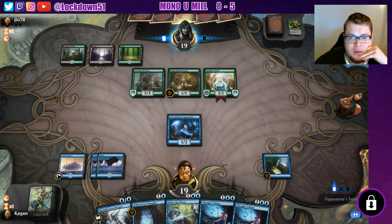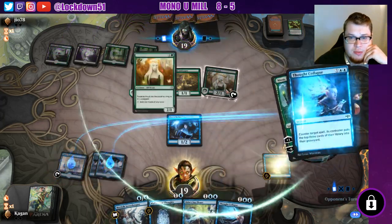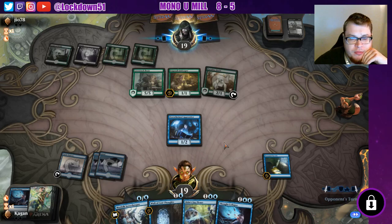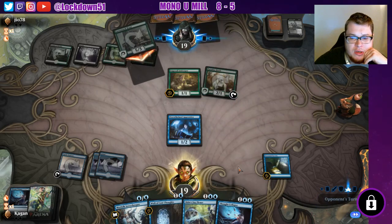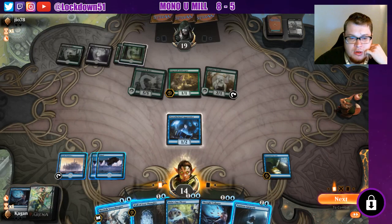Oh Nissa — well we're not going to let that happen, that's for sure. Let's mill them for five. They can attack — I thought they needed a token. Oh, it's just a 1/1 creature; I always thought you had to have the human token. No blocks — we'll take the five, it is what it is. We can't bring down anything yet, we're going to take a few hits from the Love Struck Beast.